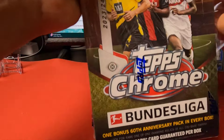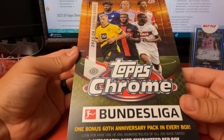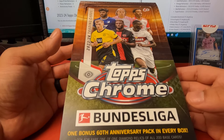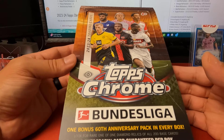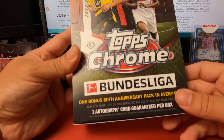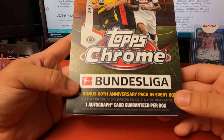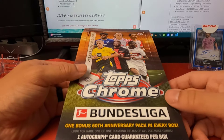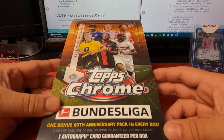It's a 2023-24 Topps Chrome Bundesliga set, just came out. It might be a little different from years past, but again this is the chrome set. In every one of these boxes there is an auto as well as a number of different items you can get, such as inserts like the Titans, Titanium Ultra Beams, regular base refractors. There are four aqua prism refractors, should be two pulsar refractors, and there is one bonus 60th anniversary pack, and also one relic — I think it's one in every 7,000 to 10,000 packs.